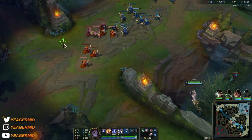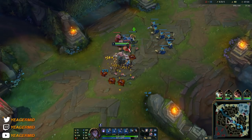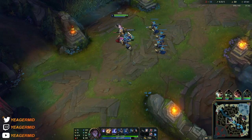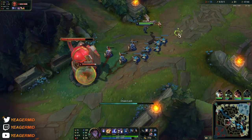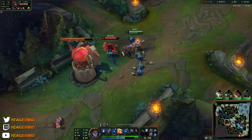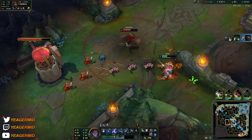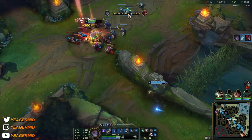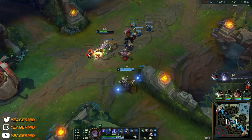Some really good ultimates to steal: Cho'Gath's ultimate, because you also keep the HP whenever you kill something with it, so you can become extremely tanky. Malphite's ultimate because it allows you to engage and since you're building AP it's going to deal a lot of damage. Pyke's ultimate is also really good — as you know it resets and gives gold for ally kills, and that also works when you steal it. Really make sure there are some good ultimates that you can steal.